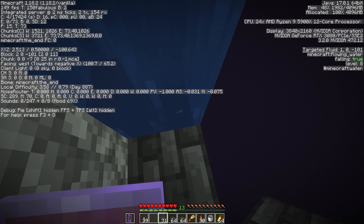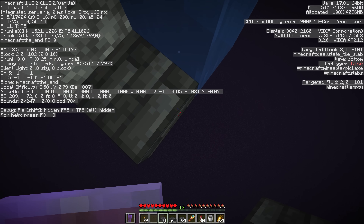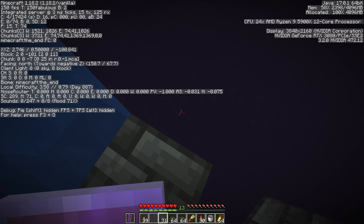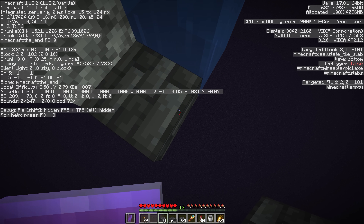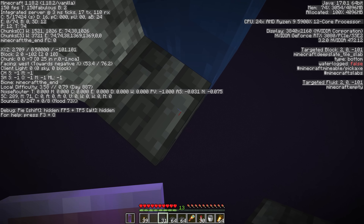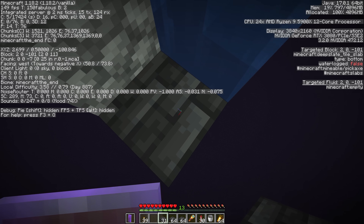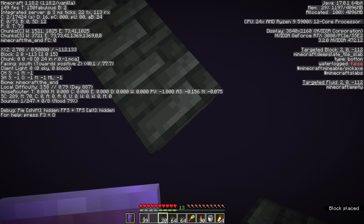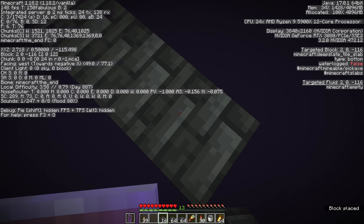Our floating point coordinates are showing us at 0.5 — this is the lowest point in the world that we can possibly build. You can't technically place a block at y0; we're basically standing on y0 right now. We're going to leave this water column here as a way for us to get back up to the island. We need to be 128 blocks away from our starting point, so we're placing two stacks of slabs heading north from the island.